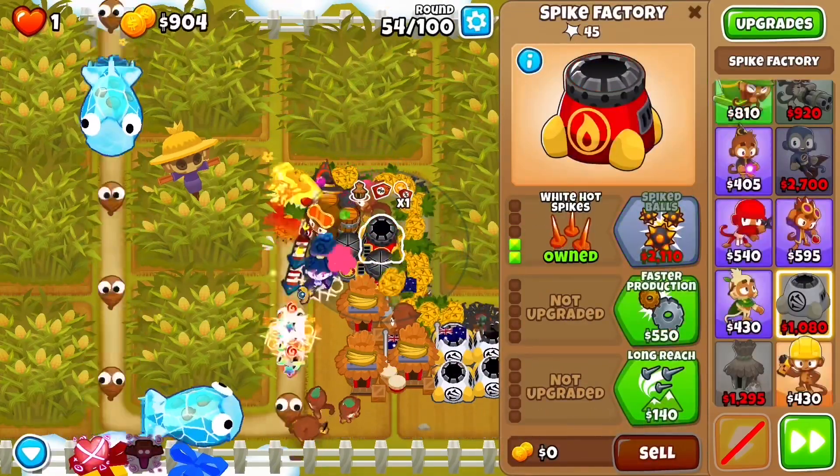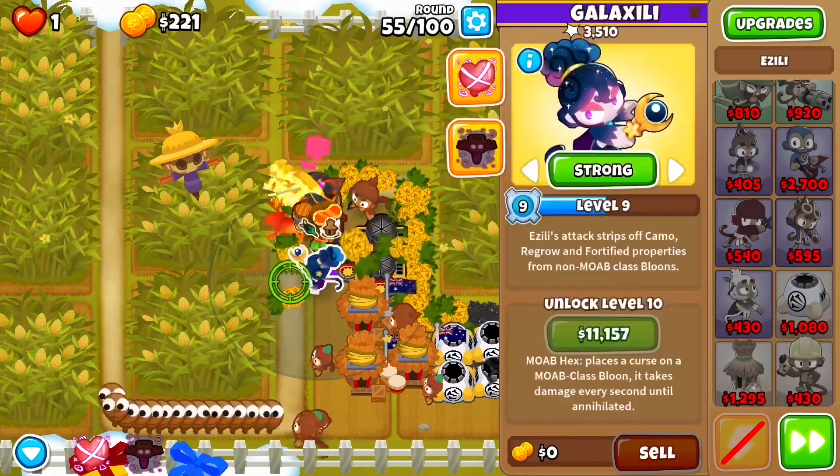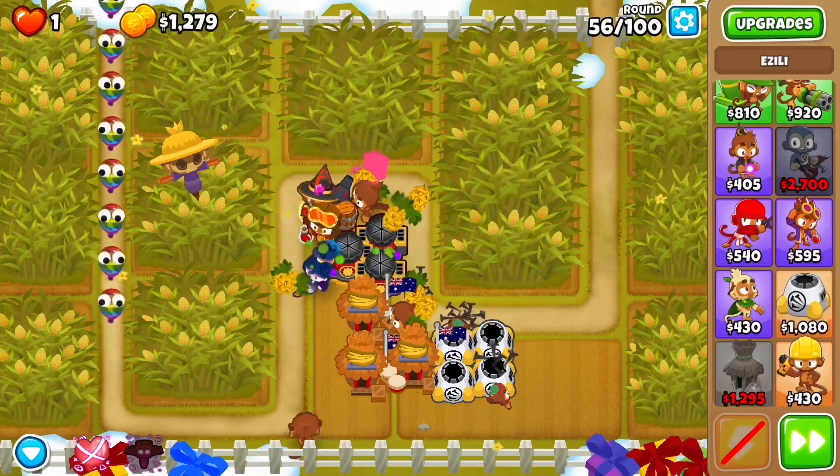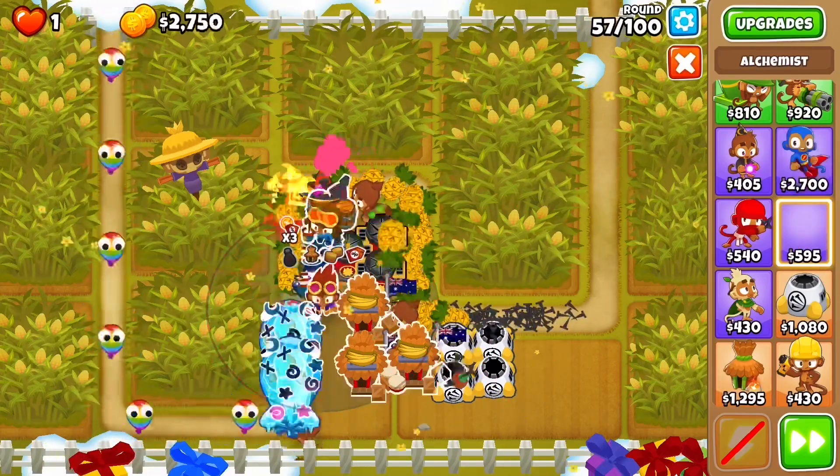Then we're going to grab some Alks and Alk-buff these guys. Because Spiked Balls are known for being pretty good mid-game, there's literally going to be no issues mid-game besides one round.